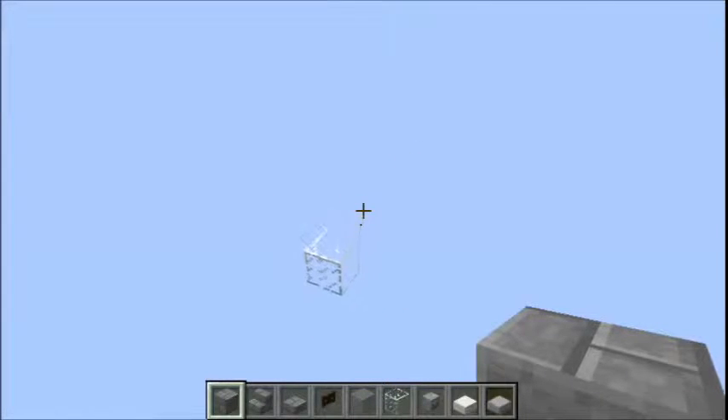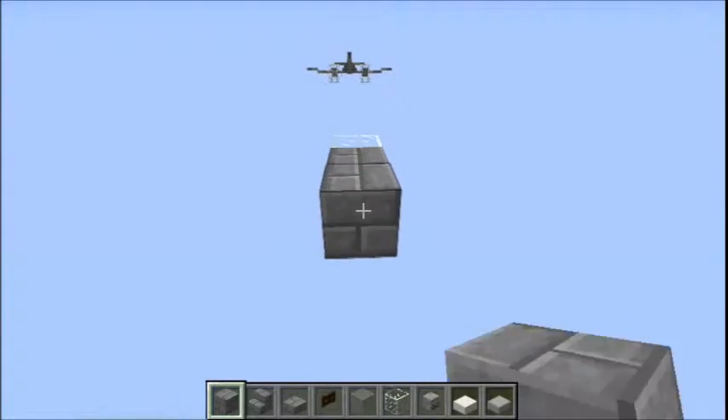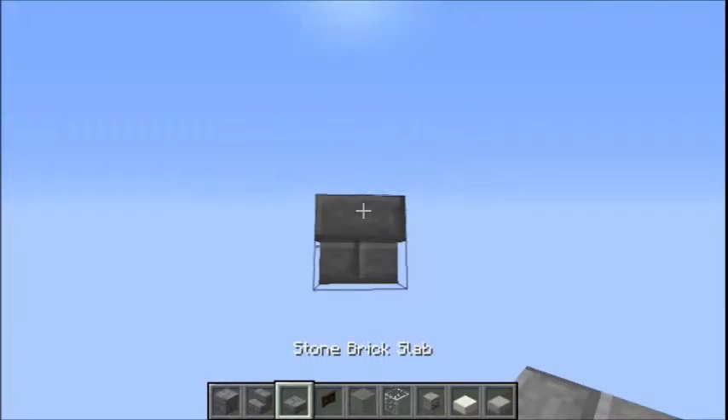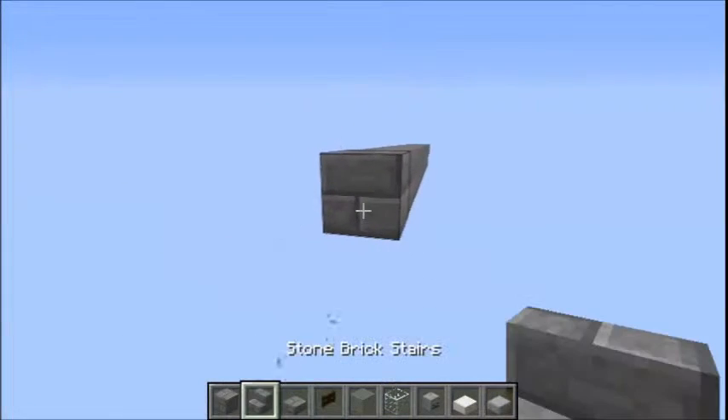Alright, so first things first, a ten-block line of stone-brick blocks. Then steps at the end, followed by a slab. Back at the front, it steps like this.